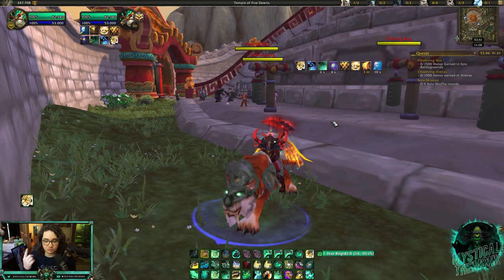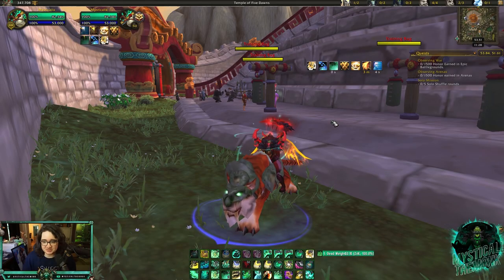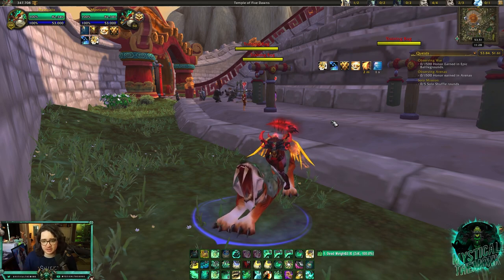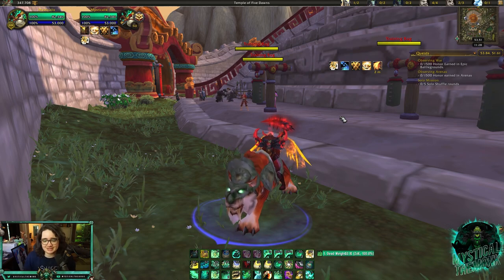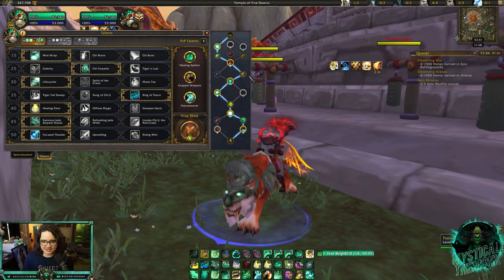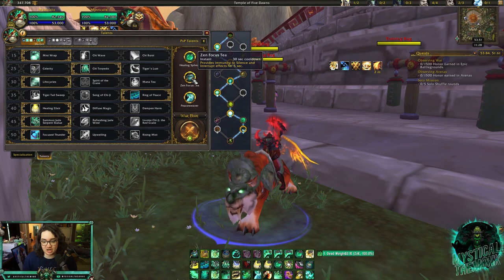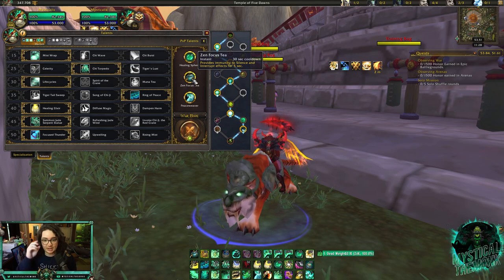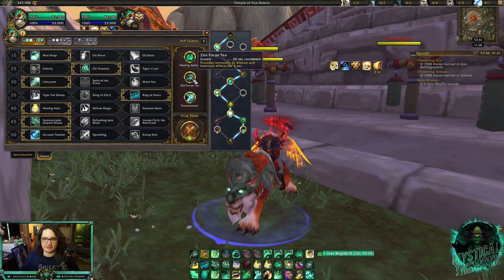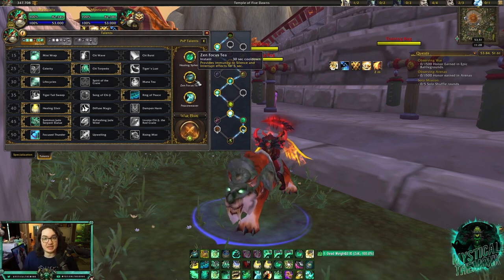The two major changes to Mistweaver since 9.2: one, Life Cocoon was buffed by 33%, so your Life Cocoon just heals for a lot more. It is noticeable — more times than not it will give you enough time to actually recover when teams are using offensive cooldowns. The other change is Zen Focus Tea cooldown got reduced from 45 seconds to 30 seconds. This is really good versus comps like Jungle and Rogue Mage that capitalize on kicks and silences. It gives you a chance every 30 seconds to recover from their CC chain and stabilize your team.